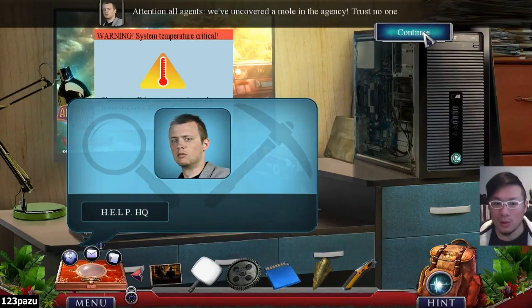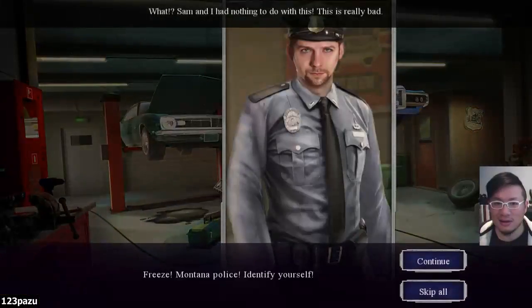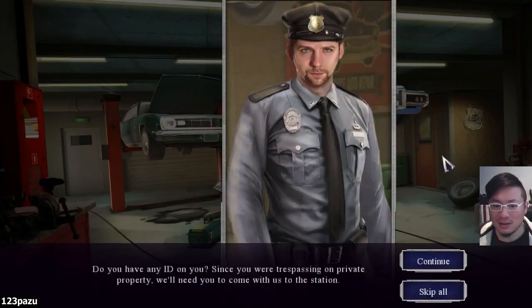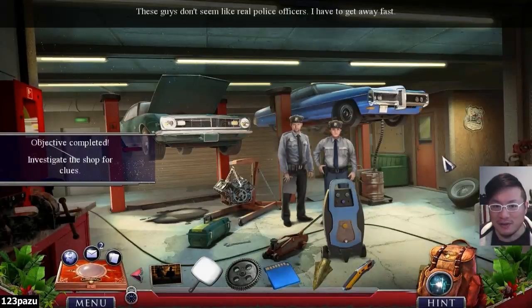A mole? The guy we were talking to? Our initial intelligence suggests that the mole was involved in Sam's death. His partner may be compromised and should be brought in ASAP. Are we sure that Sam is dead? I am in Help Asia. We received a report of breaking and entering. Do you have any ID on you? Since you were trespassing on private property, we'll need you to come with us to the station. Okay, so that guy called the police? These guys don't seem like real police officers — I have to get away fast.